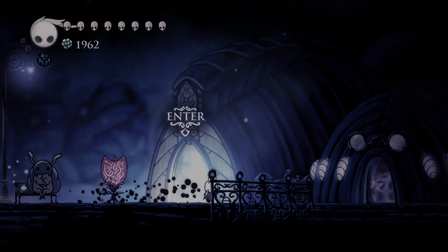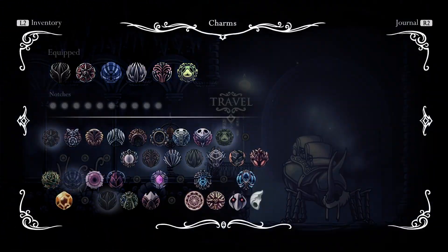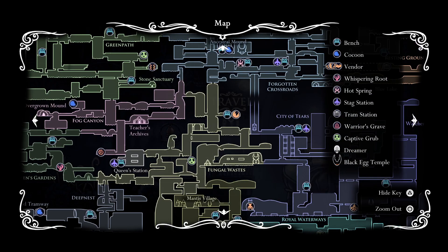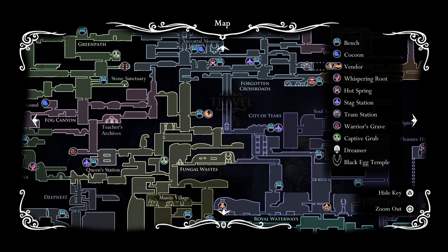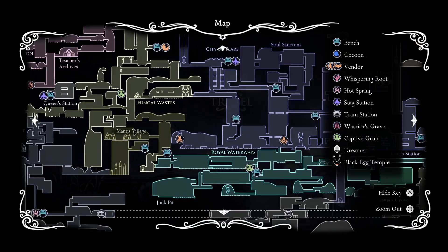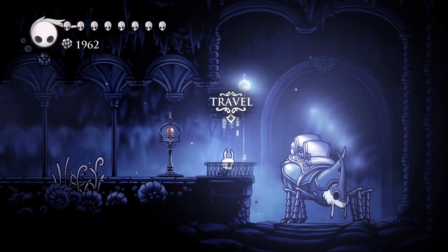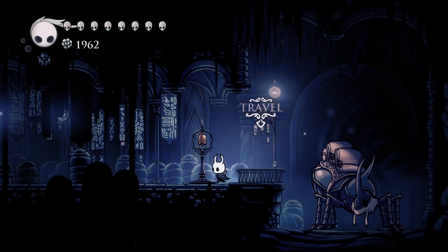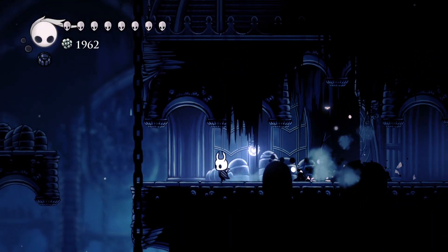We're not going to finish the Grim thing right now — we could, but I don't think we're prepared, at least not mentally. Where else would I want to visit real quick? There is the weird charms salesperson down in Fungal Waste we could go see, but that's probably not too important right now. I think I'm just going to head back to King Station and we'll head down into Waterways. Actually, Storerooms is closer to the Nailsmith, which is the faster route down into the specific area in Waterways that we need.